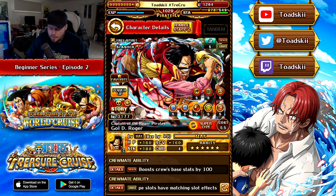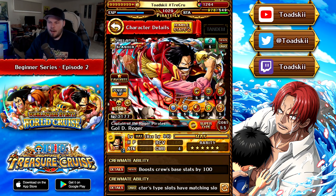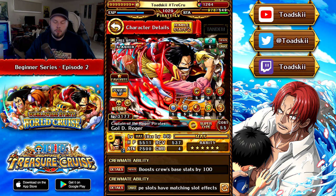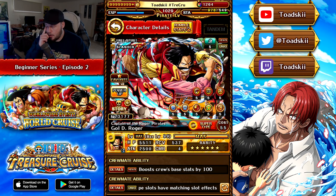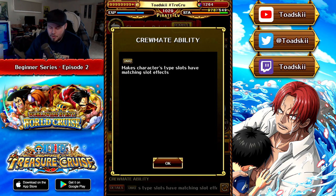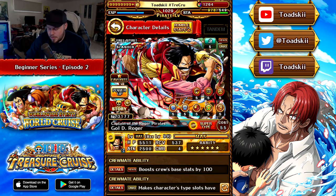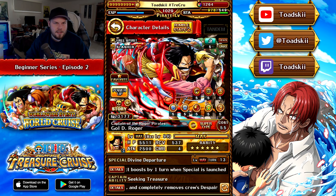You can also switch over to look at his Crewmate Abilities. Crewmate Abilities only activate when the character is not your captain — when they're one of your crewmates, these effects will activate under certain conditions or will be active all the time. For Roger, he boosts all your characters' base stats by 100, which is phenomenal, and all type slots are beneficial for him. So that's the basic rundown for just the character traits.